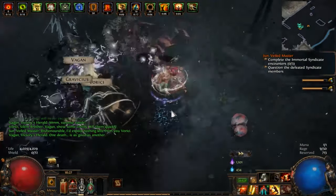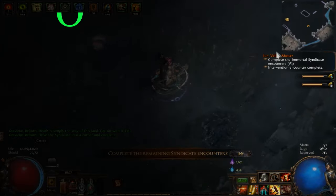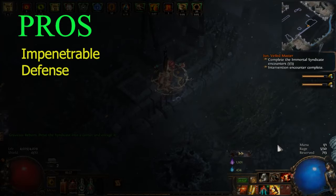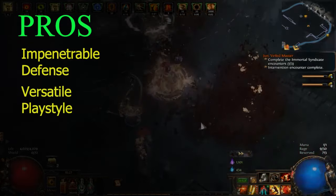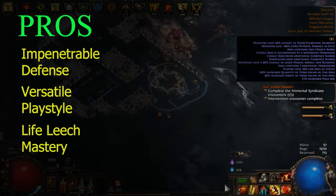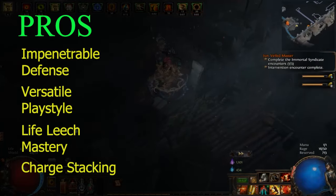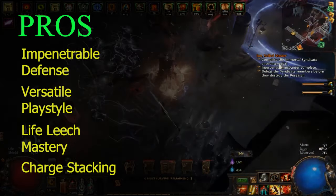Now let's discuss the pros and cons of this setup. This build boasts an impressive defense with 100% spell suppression, a robust 70,000 armor, and maximum resistances, including the often-overlooked Chaos resistance. This character excels as both a formidable bosser and a reliable mapper, making it an excellent choice for various in-game challenges. With a staggering 66% life leech of our maximum life, this character can effortlessly sustain itself, ensuring survivability. Harnessing the power of 10 Endurance Charges and 10 Frenzy Charges, this build achieves exceptional physical damage reduction and a substantial boost in overall damage output.